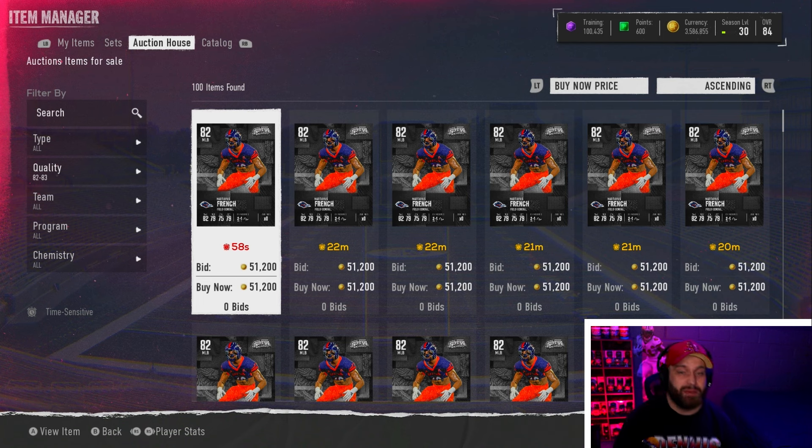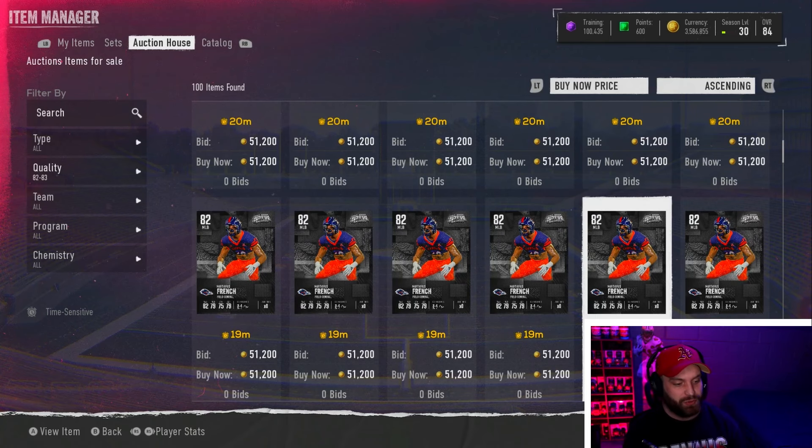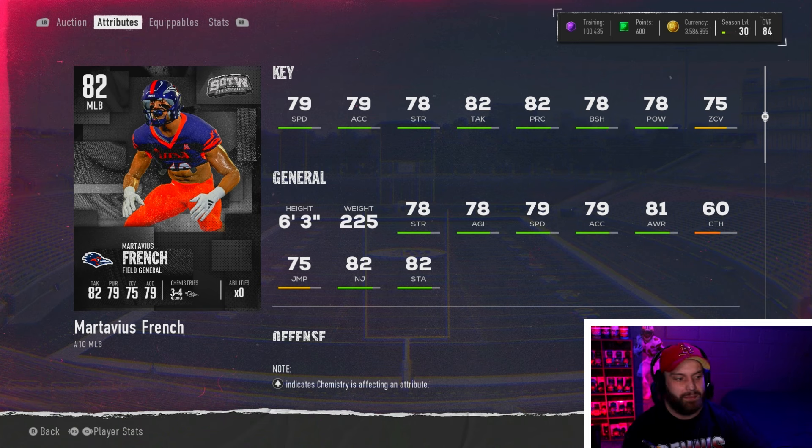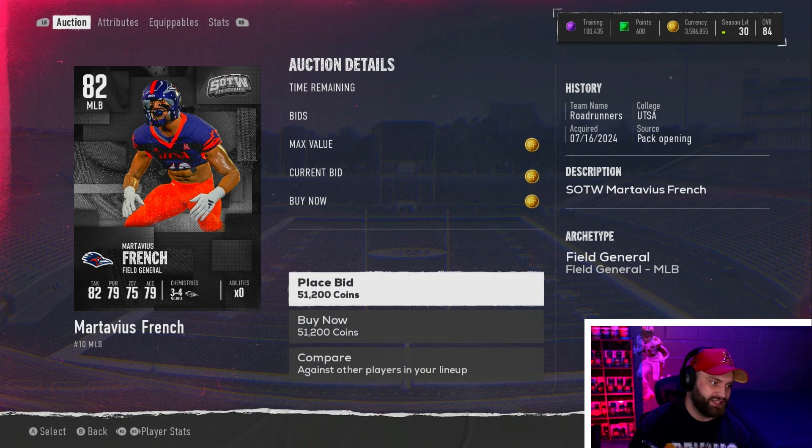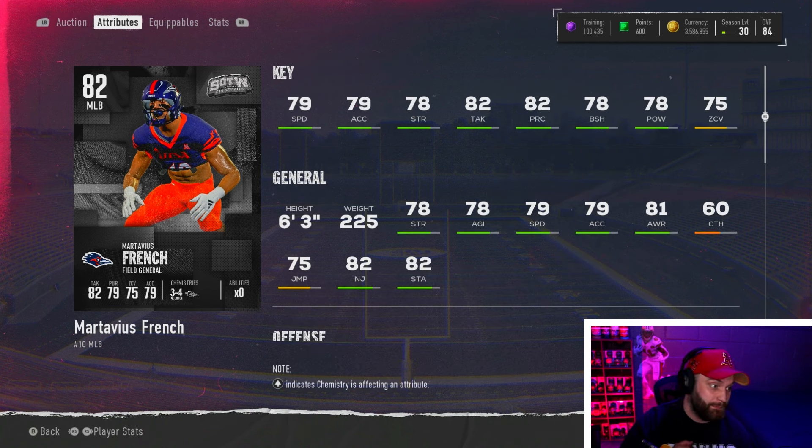Our final budget beast is a user pick. We covered every position — two DBs, a D-lineman, three DBs total, a wide receiver, and tight ends. For quarterback and running back, there's not really a budget beast; you should take one of your pre-order cards like Will Howard. Martavius French is the final position — a user. He's one of the most popular cards I go against. He's 79 speed, six foot three, with solid stats across the board: 78 block shed, 78 power move, 75 zone, 78 man. My friend who runs defense uses him as their user literally every single play. This is a solid card for the price if you can't afford top-end DBs or middle linebackers.